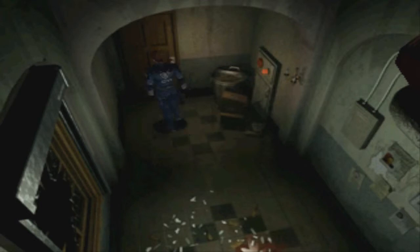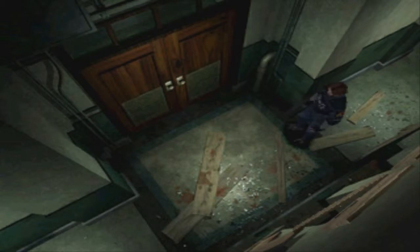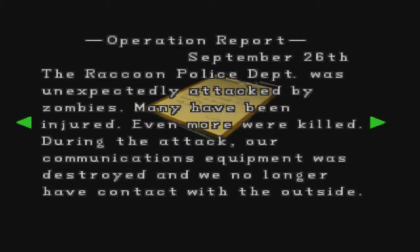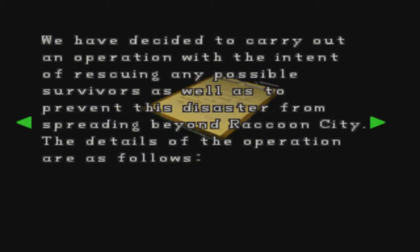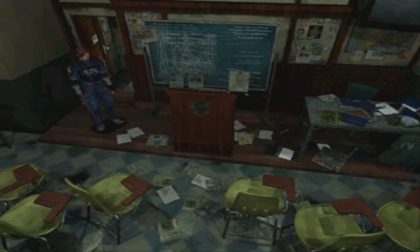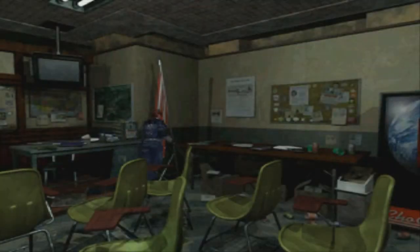We're going to continue down this hallway — need to get up to what you'd call the office. Stay away from these windows; arms and hands will reach out and try to grab you from there, so just avoid that as much as possible. Come in here and grab the file off the desk — the operation report, which tells you what's going on. Everything gets filed when you pick it up so you can go back and look at it.